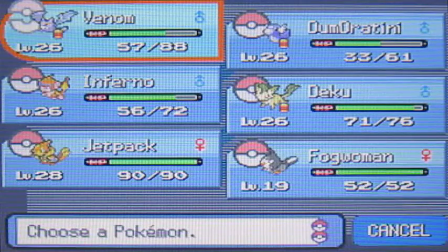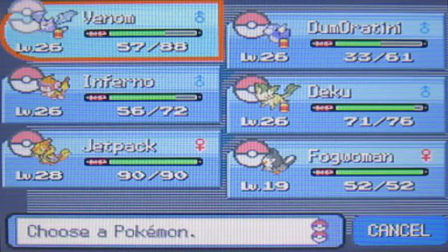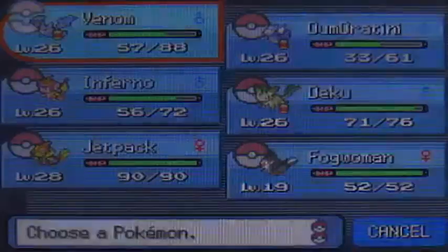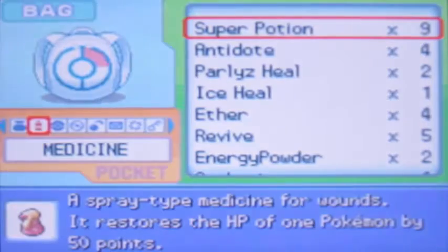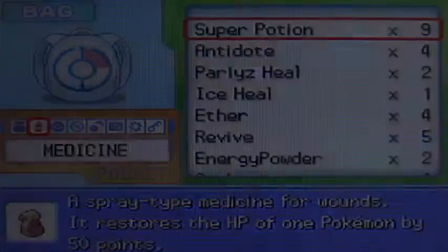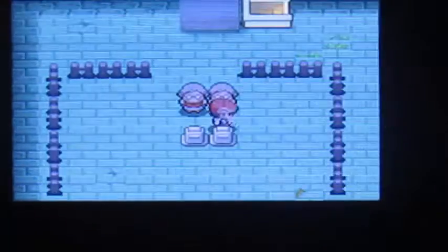Guys, I think we did a good amount of stuff today. We explored Salation Town, the ruins, and the Lost Tower. I'm going to use an Escape Rope to get out — actually, I just remembered I don't have an Escape Rope, so I'll just exit normally. Thanks for watching, guys! Subscribe to see more Pokemon Platinum, click the like button, leave a comment below, and I will see you all next time!